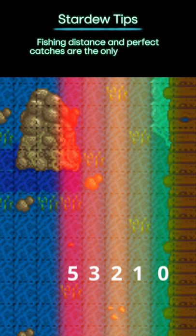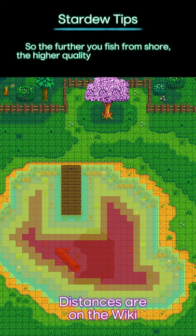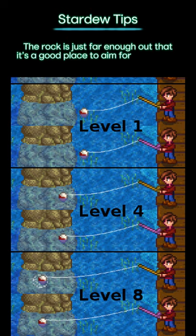Fishing distance and perfect catches are the only things that affect the quality of the fish, so the further you fish from shore the higher quality you're going to get. The rock is just far enough out that it's a good place to aim for regardless.